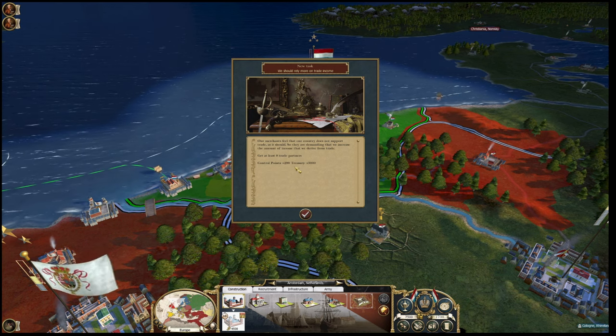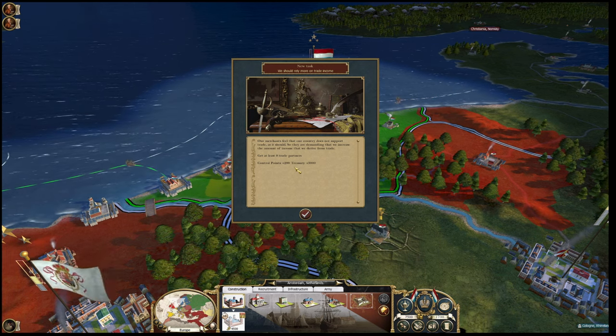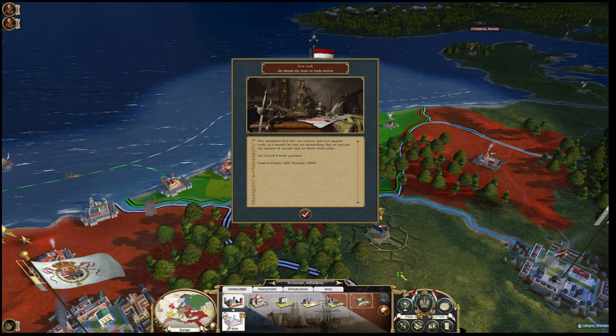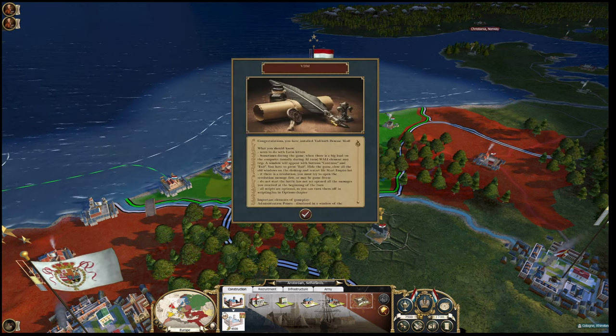Control points - the more control you have, the better you run your realm and the more money you make. Treasury is obviously just the amount of money you have. Get at least a trade pot - that seems achievable.